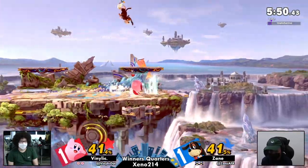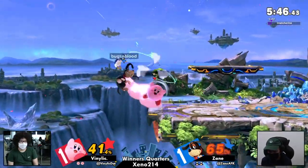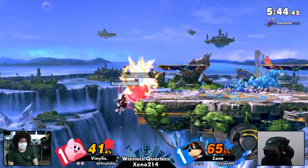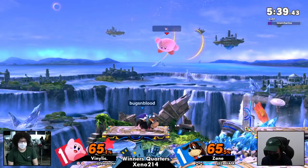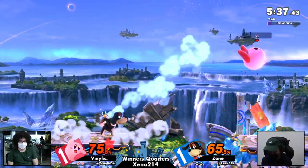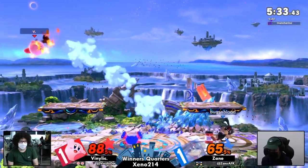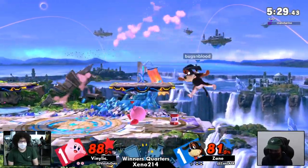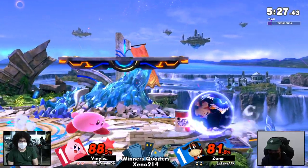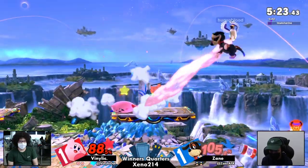Completely even in percent right now — nice dash attack, that burst option is really good for Kirby, and not as much lag as that move looks like it should have. Missed the neutral getup punish and we're taking damage. I like the idea of down-B but ends up getting punished — not super hard though. Still only a 20 percent gap. Kirby thinking to grab there, makes the most of that, sent back with down throw.